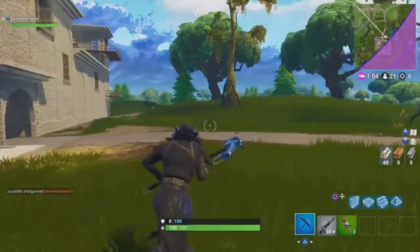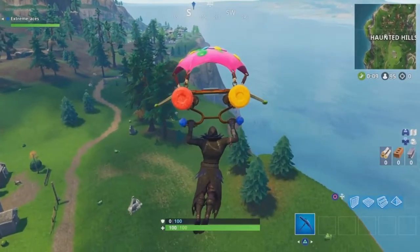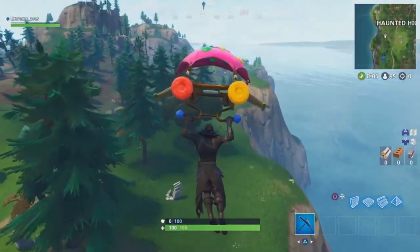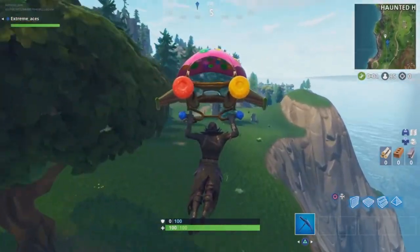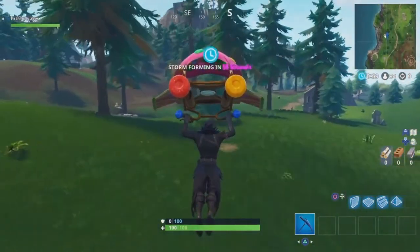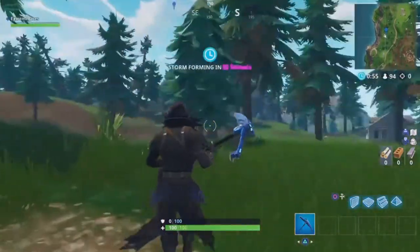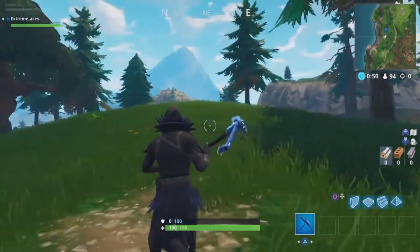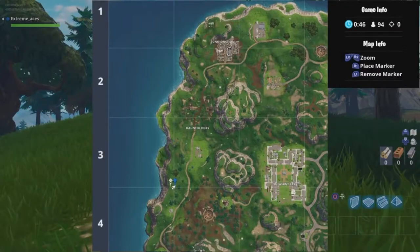For number two, you need to go to the direct center of grid squares A4, B4, A3, and B3. Go to the exact middle — there's a little patch right there. You land and there'll be a star to pick up. It's a secret hidden battle star worth ten stars and a tier. It's right there on the map.